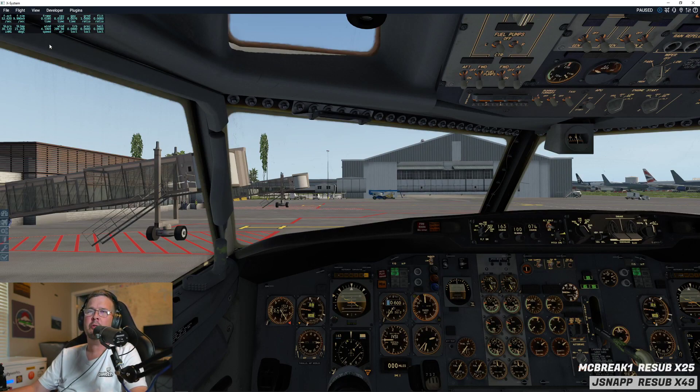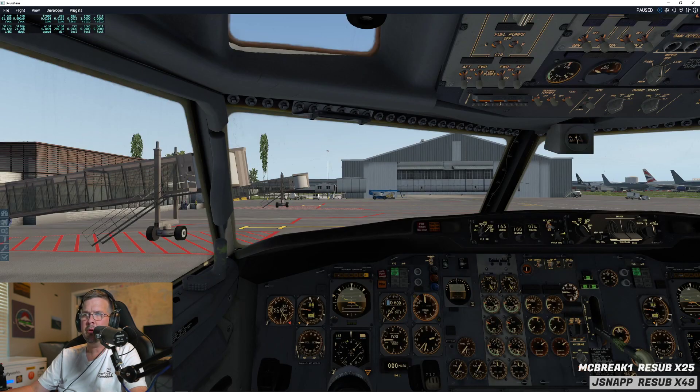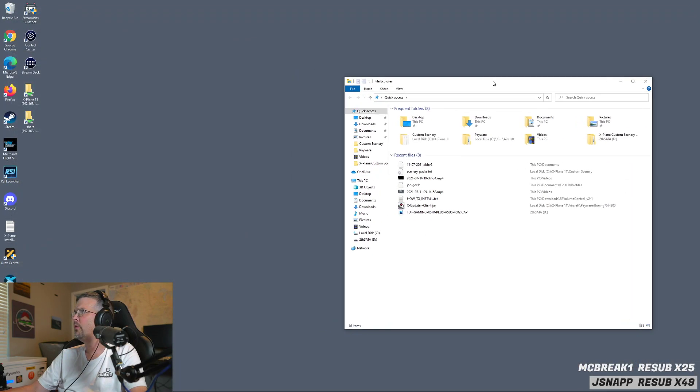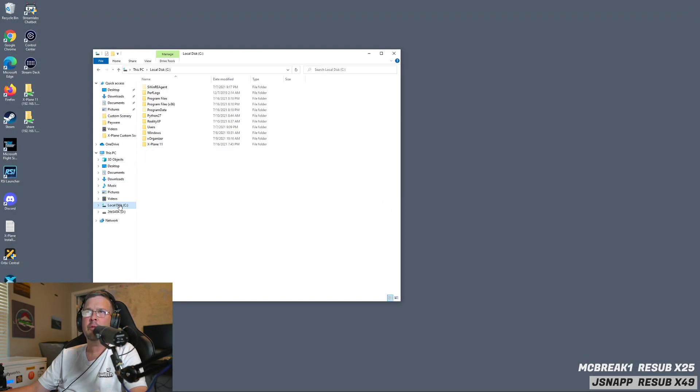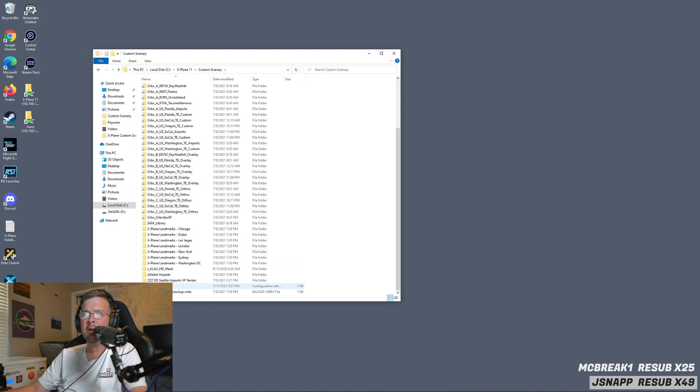We're going to go mess around with the scenery and see what the conflict was. So I'm going to go into the X-Plane folder and go to Custom Scenery, and then open up the Scenery Packs.